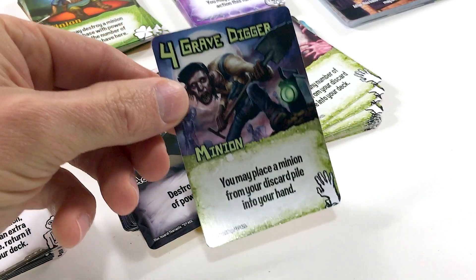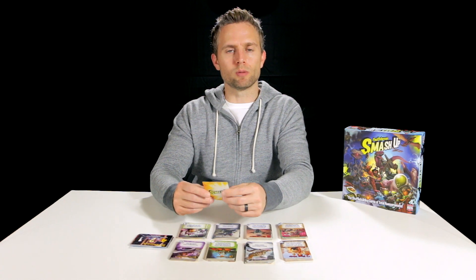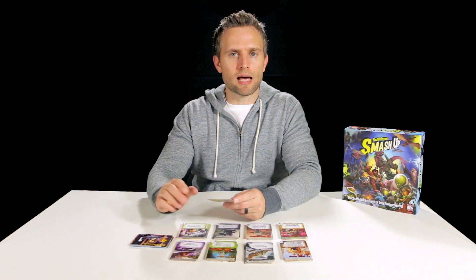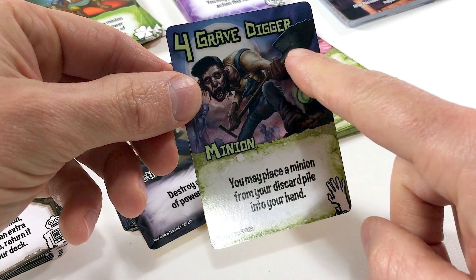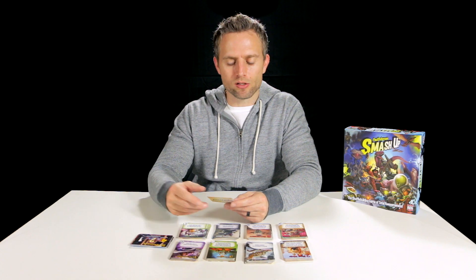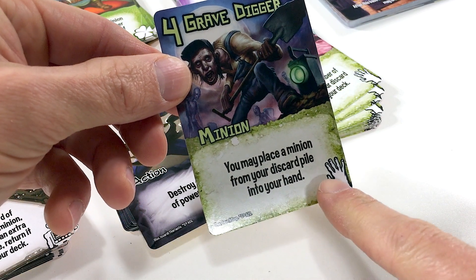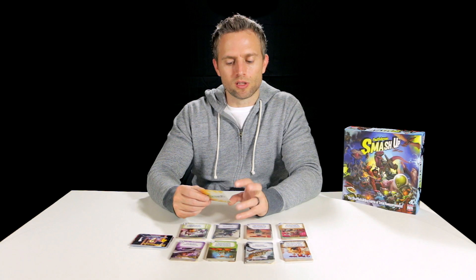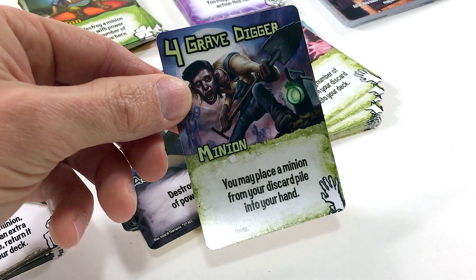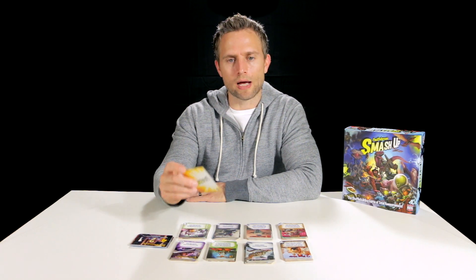Let's take a look at a minion card from the zombie deck. In the top left corner of the card is the power rating for this minion — this Gravedigger has a power of four. That's the number you're going to use to determine power versus the strength of the base you're attacking. The name of the minion is at the top, and in the middle it shows this is a minion card. Down in the bottom middle is the ability text: 'You may place a minion from your discard pile into your hand.' Down in the bottom right is the faction symbol — the zombie hand — so you can easily recognize whose cards they are.